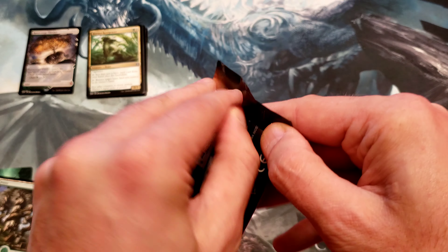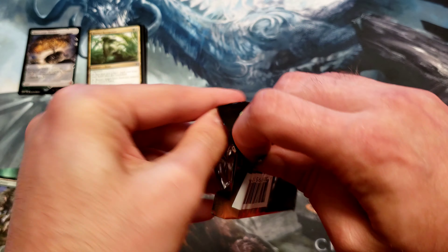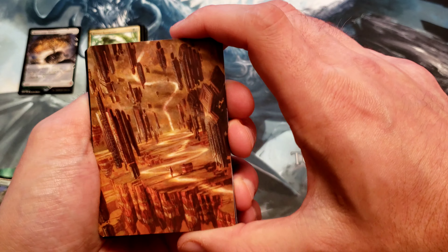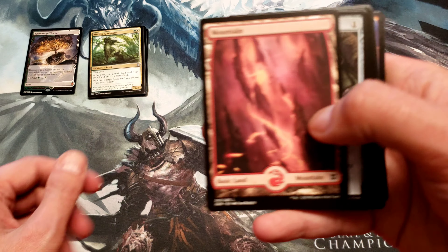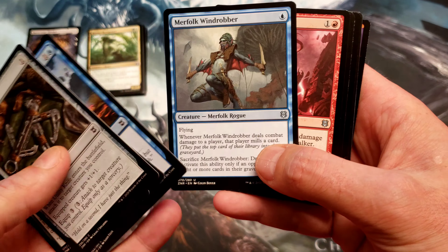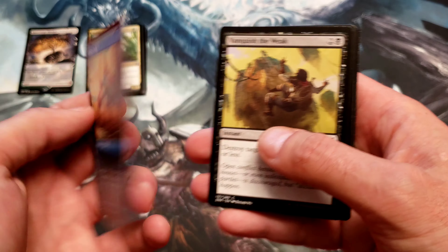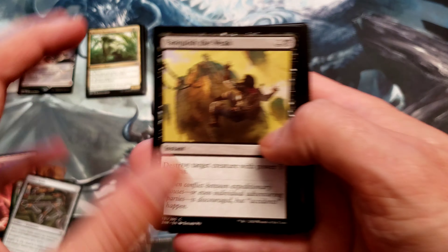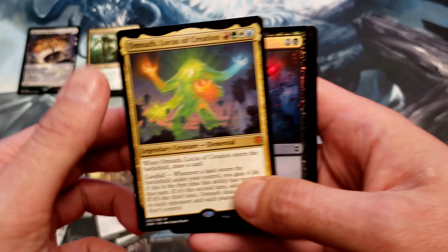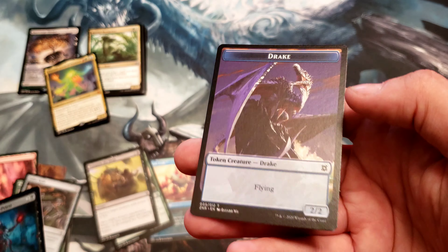Maybe this one will be less confusing for me. Sometimes I watch people opening packs online and they're much better at it. That's very nice — and a full art land. I got a couple of uncommons. And this is supposed to be the showstopper — I'm really happy because I really wanted this one. It's like a full art, it's cool. Now these next two slots can be anything from common all the way up to mythic. I got two commons — that's kind of sad. But I just got an Omnath though, which right now is like a $40 card. That's really cool. And my foil isn't anything important, and a token.